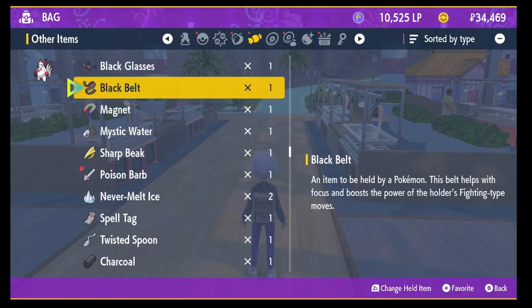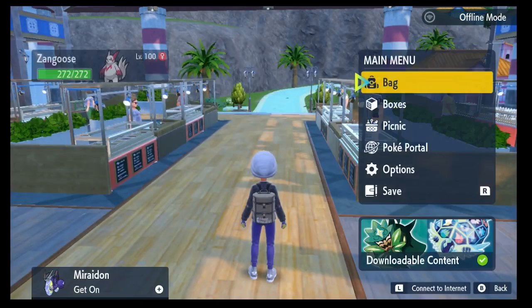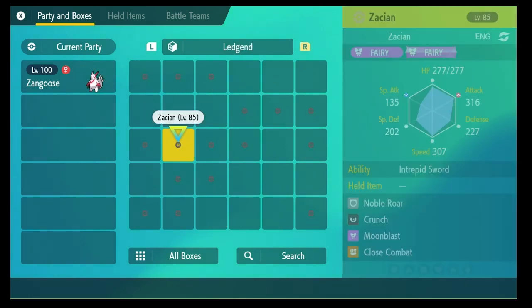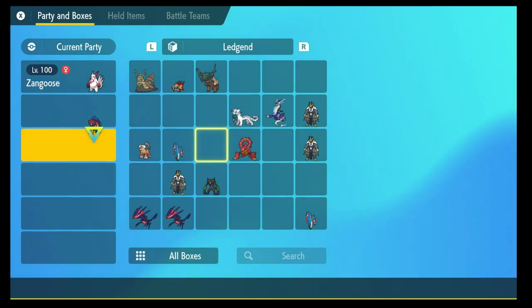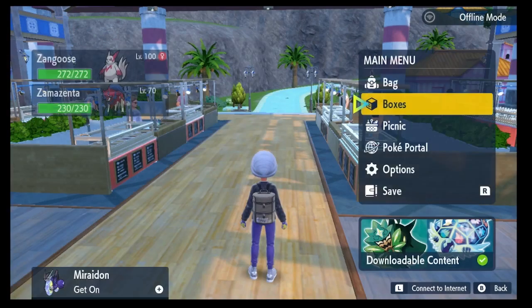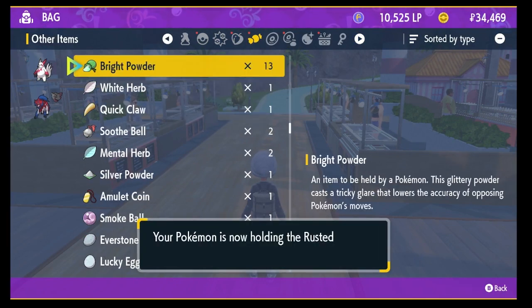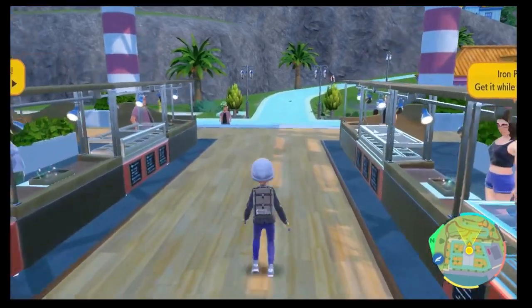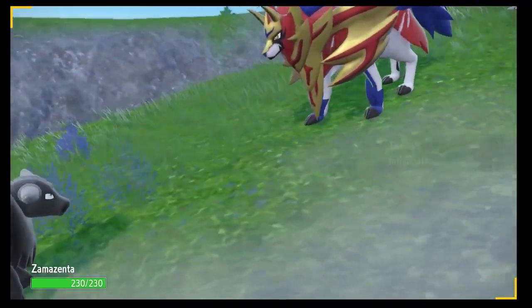And we're going to slap that sucker onto our Zamazenta. There it is right there, guys. Let's go to our boxes real quick — you guys can see all the legends that I've gotten from transferring Pokémon over. Here's our Zamazenta that we got from our game. And we're going to slap this Rusted Shield onto our Zamazenta, because you guys know that you can't transfer items over to the game. Dauntless Shield — it boosted them.